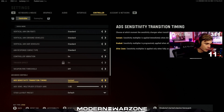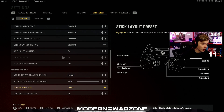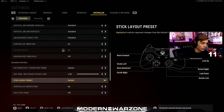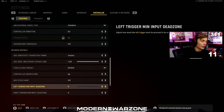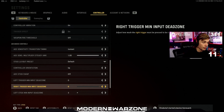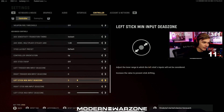ADS sensitivity transition timing I have on instant, with the multiplier set to one. Stick layout preset is default, controller orientation is up, ADS stick swap is off. I put my left trigger and right trigger minimum input zone to zero, and that is very important. I'm not sure if Modern Warfare or Warzone even have this, but setting it to zero prevents the feeling that you're pulling the trigger and it's not shooting or being delayed.